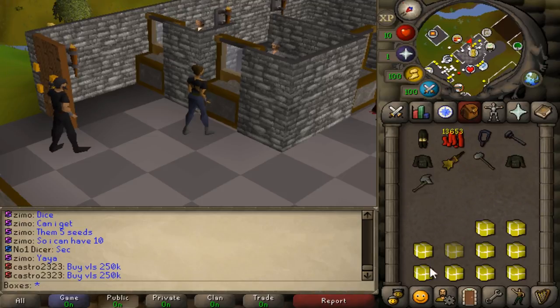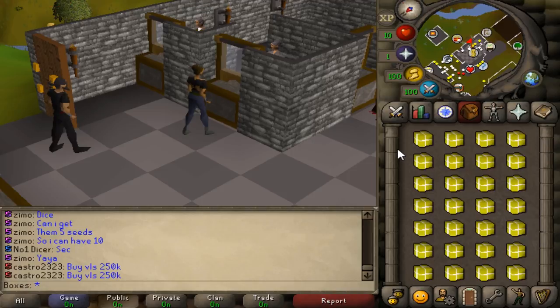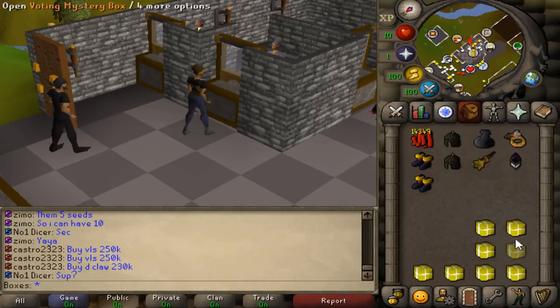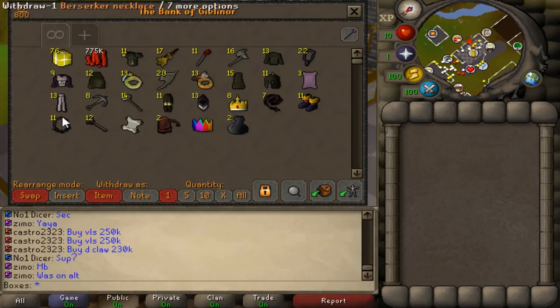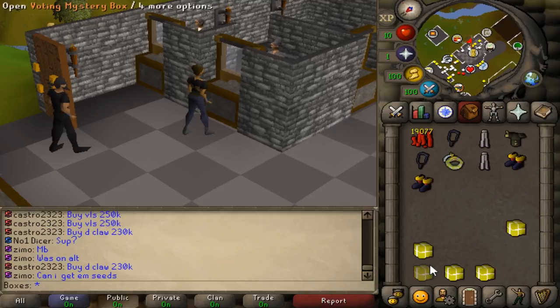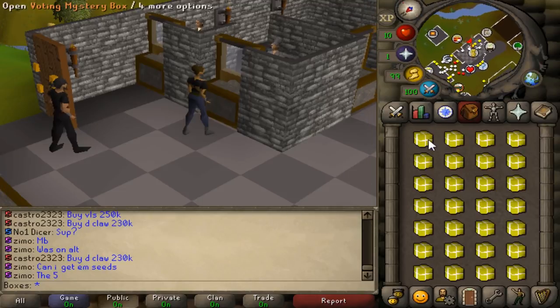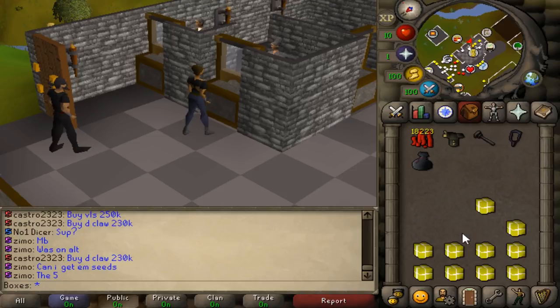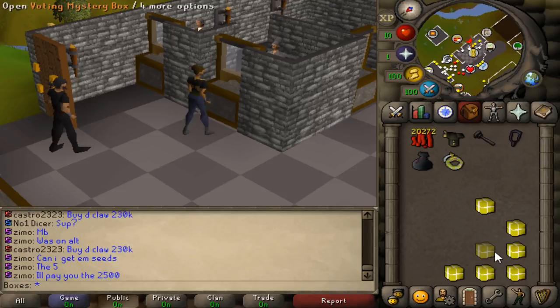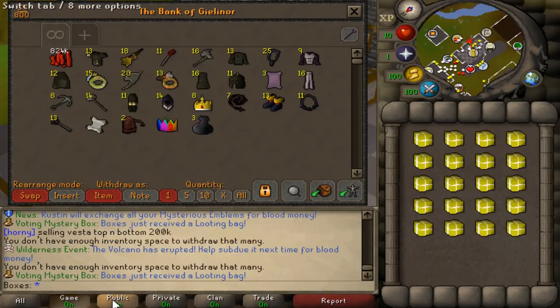Quite a bit of furies gotten actually, which is really nice. Currently got 22 furies — our most looted item it seems like. 100 more vote boxes to go — let's see if we can get some rare items. Looting bag, a fury, another fury, infinity boots, looting bag again, fury, magic wand — not too bad. 20 left to go boys!